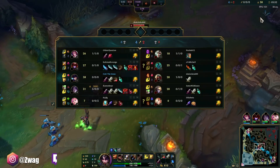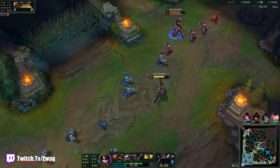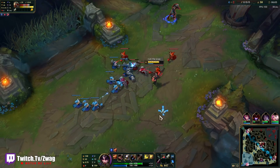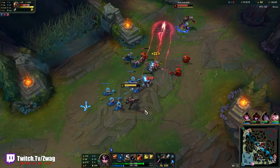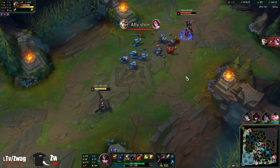We're still beating him in farm, but he does have a kill from that Shyvana. We do have a huge disadvantage because Giovanna is a scaling champ — she needs at least level 6 to really gank. We got our ult, but he's got his too.